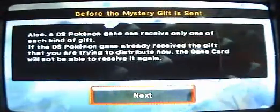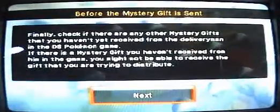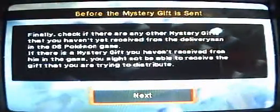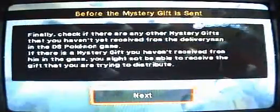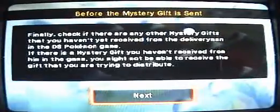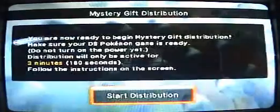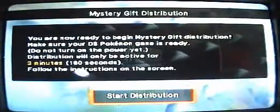So you need to have no more than two wonder cards. Click next — it keeps telling you stuff — and next. If you've done an event like the Toys R Us thing with Manaphy and you haven't picked it up yet, you need to go pick it up from the delivery guy — he's in pretty much any Pokemart in towns. Click next and it will save your game. You can't really turn it off. Click 'start distribution' and it'll show you some instructions.